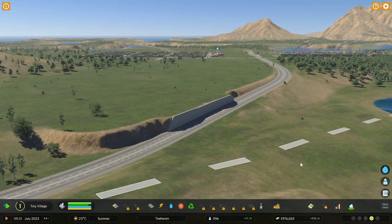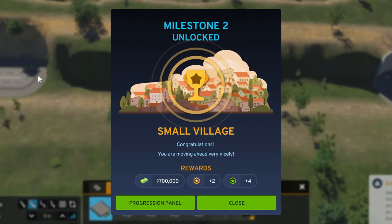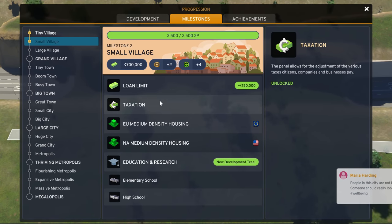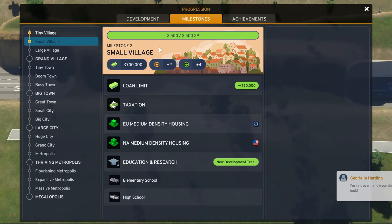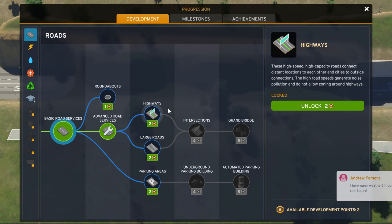It should then look like a key wall up against a road. And while I'm working on that, we've now hit the small village milestone. Let's take a look at what options we're getting now: we've got a bigger loan limit, access to taxation so our money is going to start skyrocketing, some medium density buildings, education with elementary and high school, and development points — which is really what we wanted.